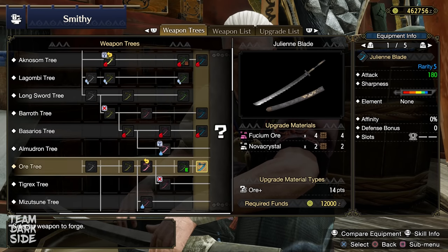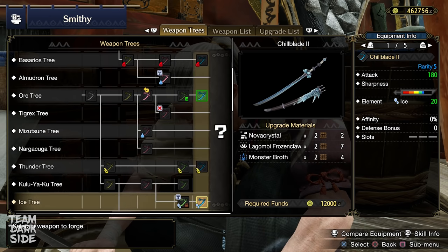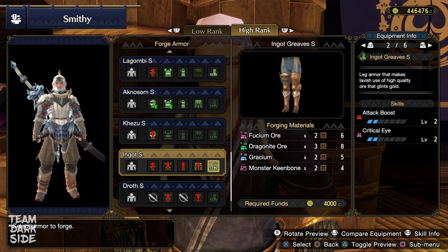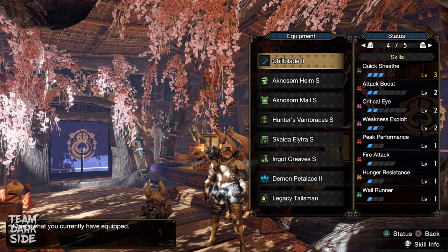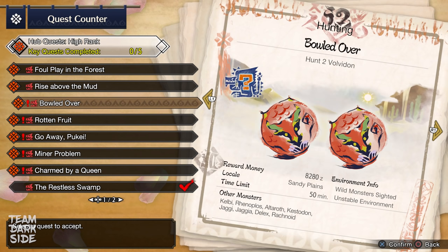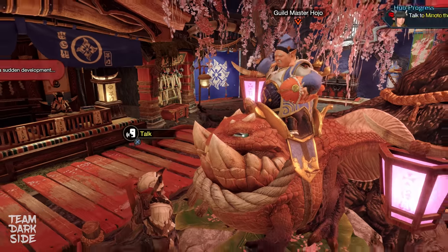Regarding our weapon, I suggest crafting the Jyuran Blade and the Chill Blade Sekon from the Ice Tree. They both have Blue Sharpness, 180 Attack, and Silk Bind Boost. About the armor, I recommend the Ingot Legs, but only if you have already crafted the Arzuros Helm S. So this is basically the armor you will use to go through the 5-star quests. Among these quests, make sure to complete the Pukei-Pukei one. You will need his materials to unlock the Quick Sheath Decoration when you reach Hunter Rank 6.